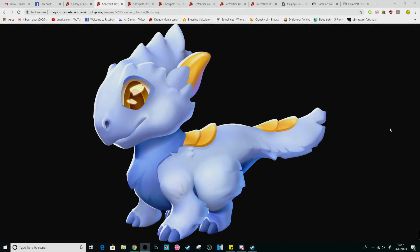Hello, hello everyone! There is a brand new dragon that has been revealed through the DML Wiki's image file section, and he's pretty adorable. So this is the little Snow Pelt dragon, as far as we're aware for now, and this is the baby form.